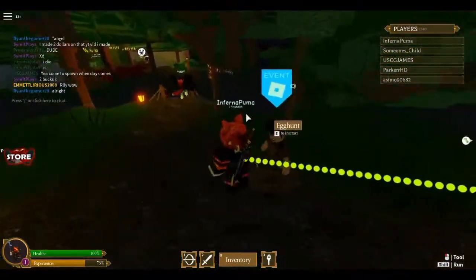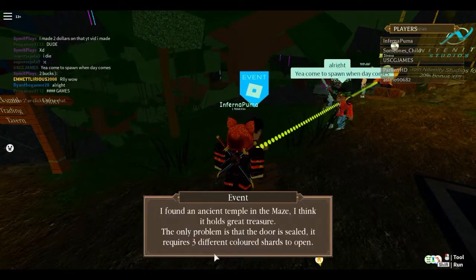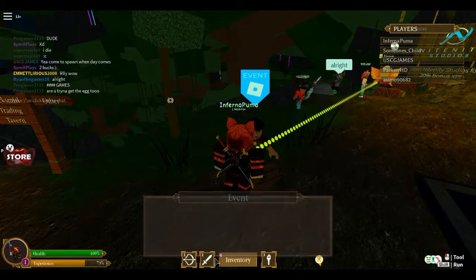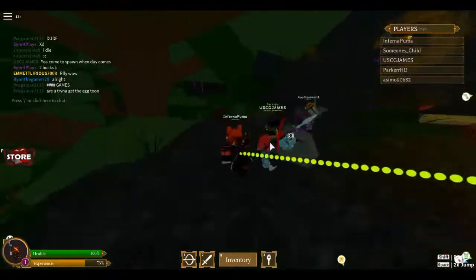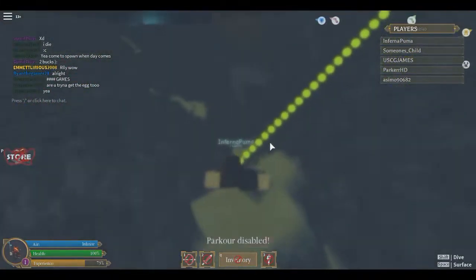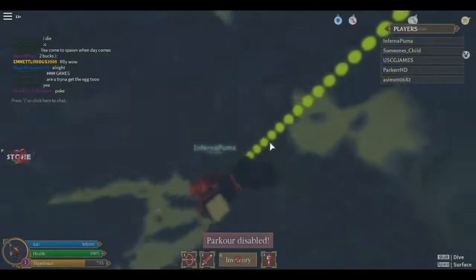Hello guys, today I'm going to show you how to get the Dial de Egg. So what you first want to do when you spawn is to talk to this NPC in front of you. He has a blue marker above him and he's going to ask you to get a shard, and I'm going to show you where that shard is.